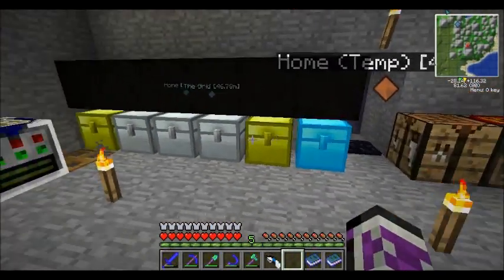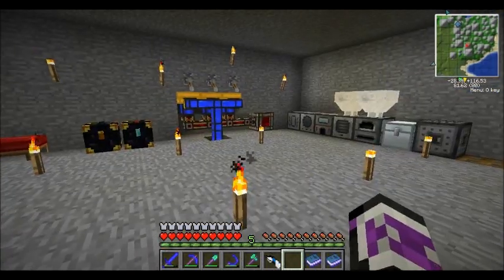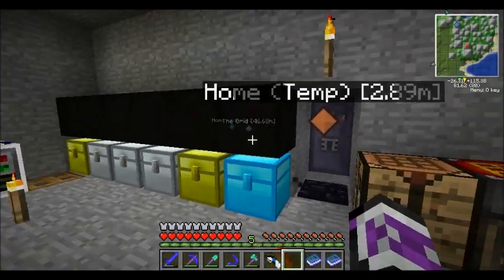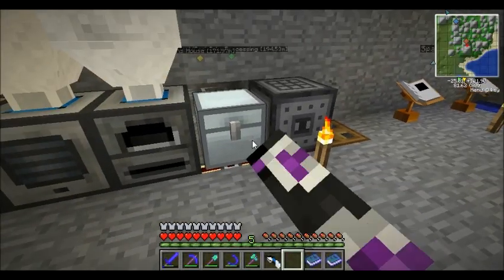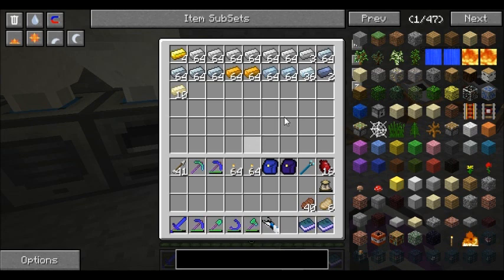I wanted to show you guys that I went ahead and processed up some more stuff. Processed about 18 silver. Apparently I got some lead from that, I got some gold from my copper, and then I processed up some tin and probably got iron from that. Along those lines. But there's that - now we have four stacks of refined iron because I will be needing that.